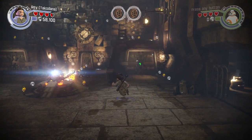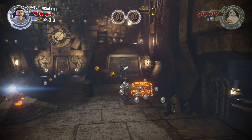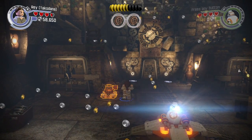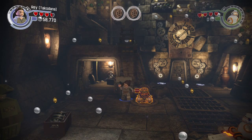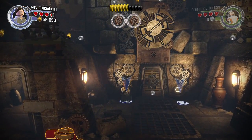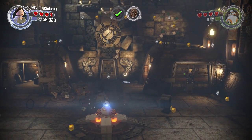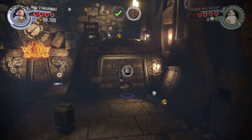So I'm going to have to switch between Rey and BB-8. Let's try this one. I'll open that up. So I'm going to need to probably find both of those. I didn't even notice those up at the top. So then... what about the other parts in there?